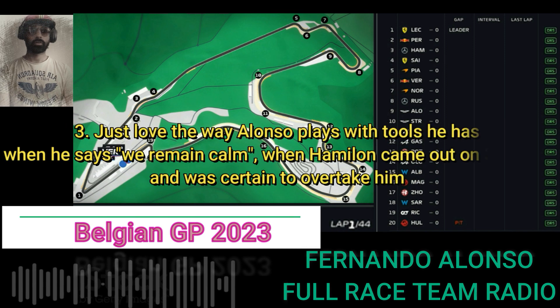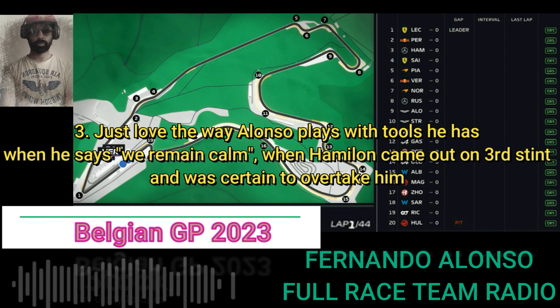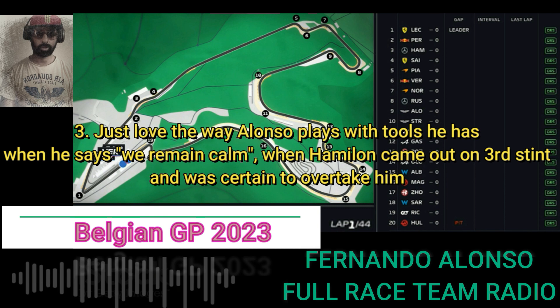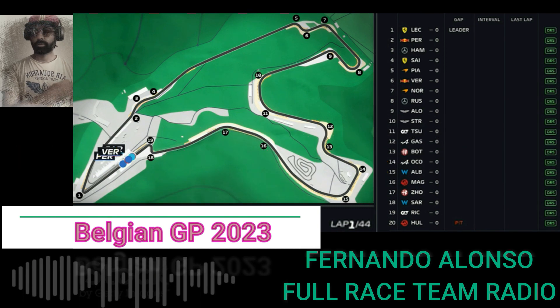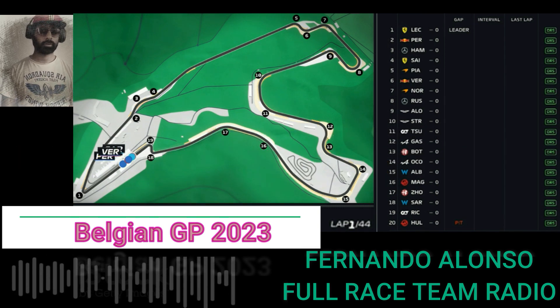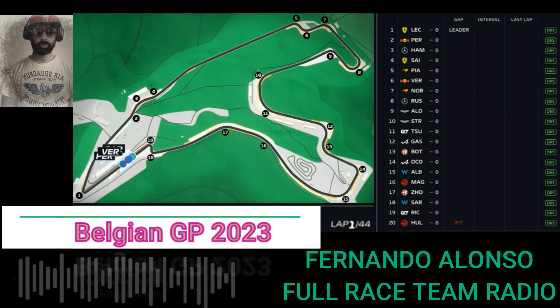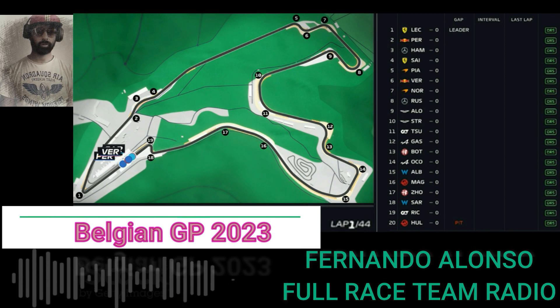So Norris, Russell, Juhlans, Zanoda are all medium. And then from P12 all the way to the back are all soft, except Hülkenberg is medium. Alright. Hülkenberg starting from P1. Tell me when the wind direction changes, if it does.